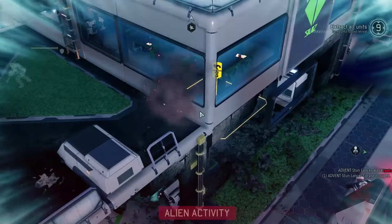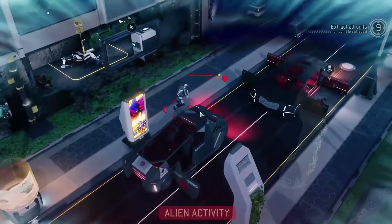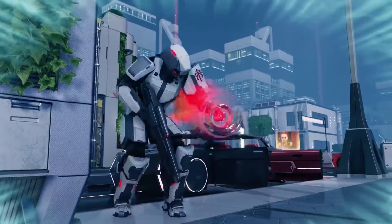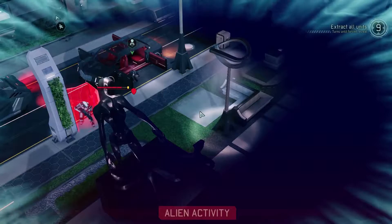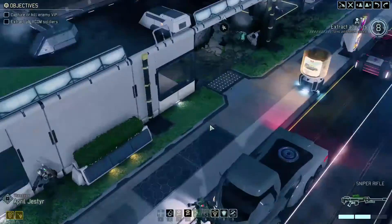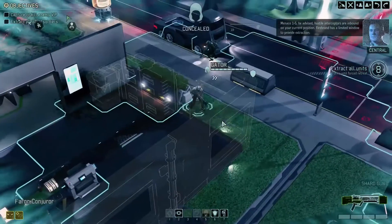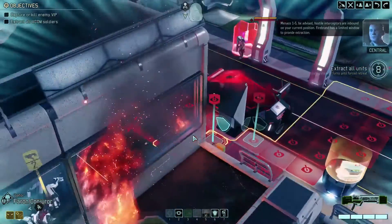Cavalier makes it happen — six damage to the stun lancer. I think this guy is going to retreat. He armors himself. Menace 1-5, be advised — hostile interceptors are inbound on your current position. Firebrand has a limited window to provide extraction.